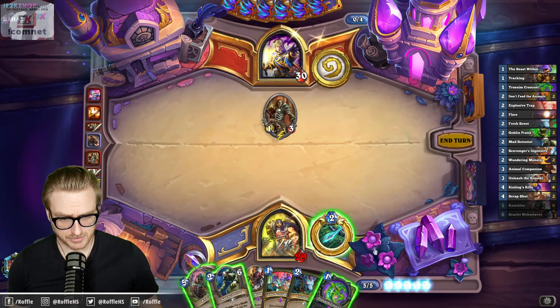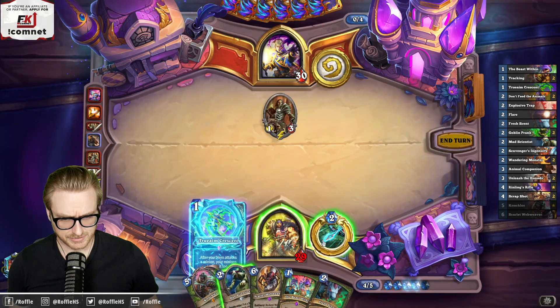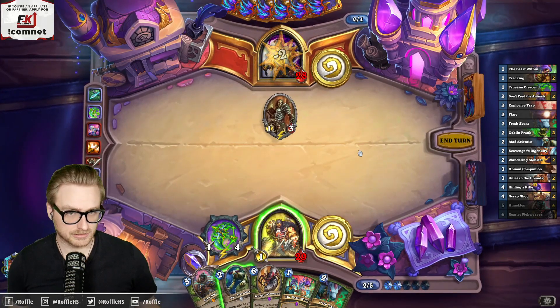We have the kill on seven, so I just ignore that. Not because I don't care about draws anymore, but because I want Dirty Rat protection and I don't want the Acolyte cleared.